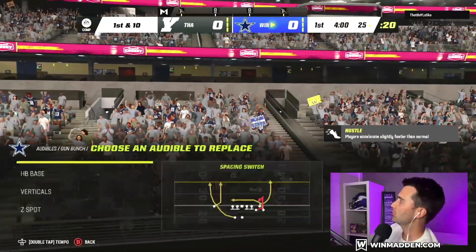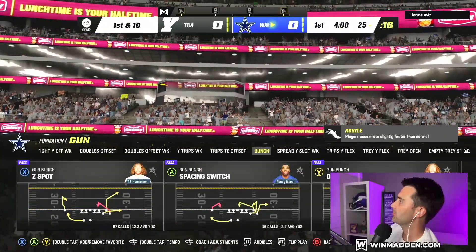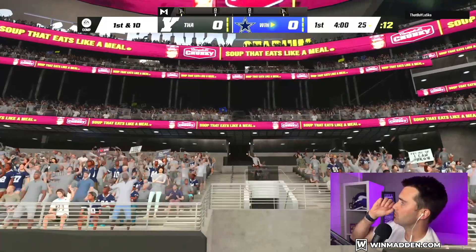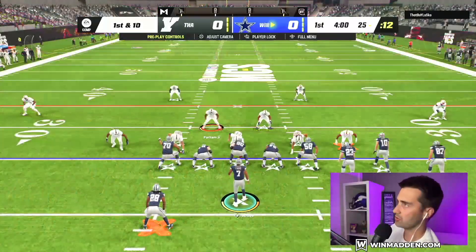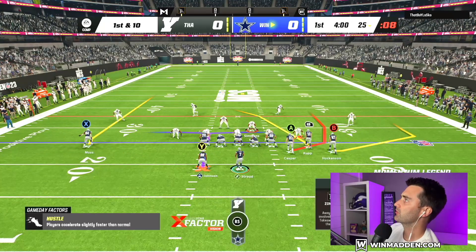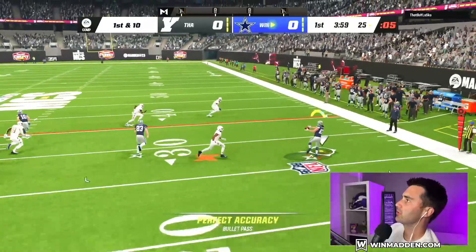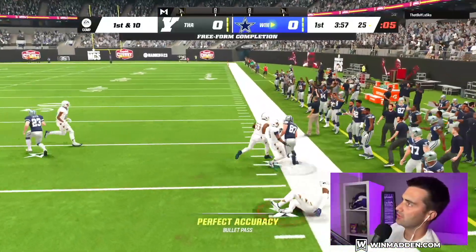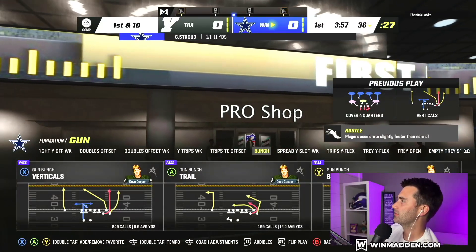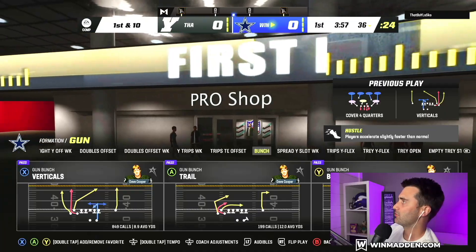Let's put Y Curl in there. Z Spot is fine. We have Trail too — I was going to run Bunch Trail, but we have Play Trail also, which is really good. Cover 4 here maybe? We're just going to go to Verticals. We're going to just snap it anyway. We got the Quick Throw, we're going to take it. So that Quick Throw is super annoying because it's something that, in all likelihood, your opponent's not going to be ready for.